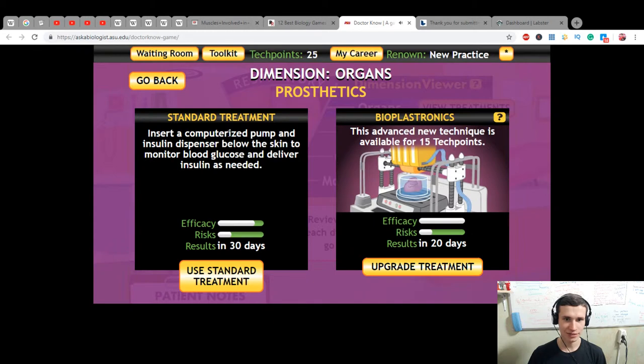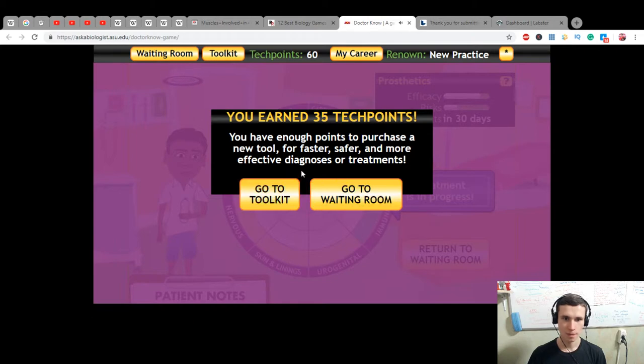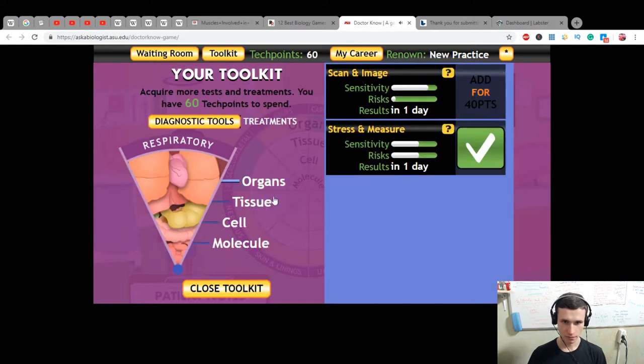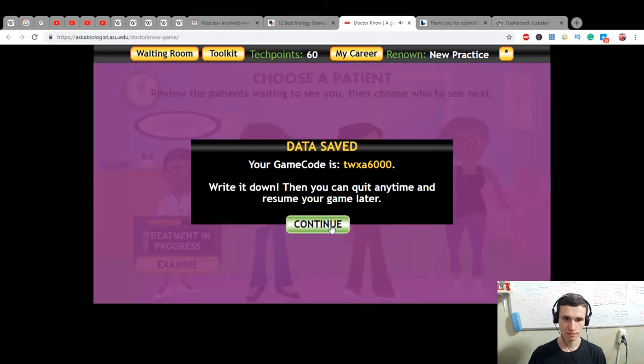Standard treatment: inserting a catheterized pump and insulin dispenser below the skin to monitor blood glucose and deliver insulin as needed. Or this advanced new technique is available for 15 tech points. Use standard treatment. Treatment is in progress. Return to waiting room. Have enough points to purchase a new tool for faster, safer and more effective diagnosis or treatments. Go to toolkit - stretch and measure, scan and image, treatment. Close toolkit. Continue.